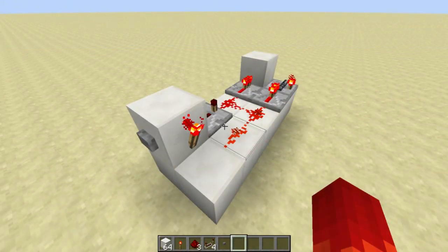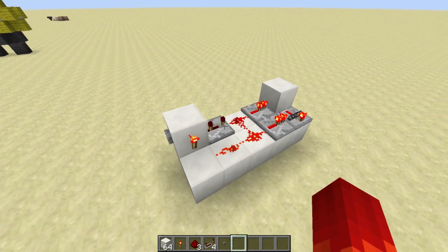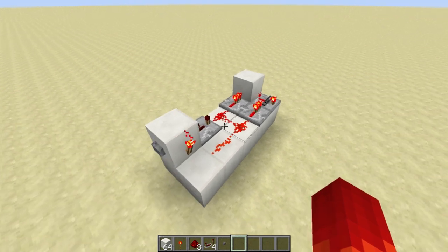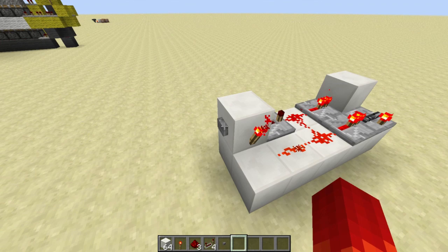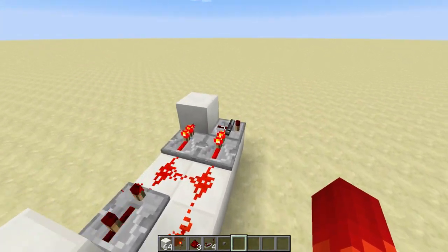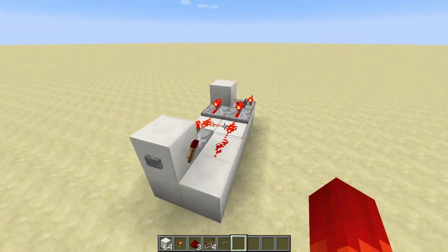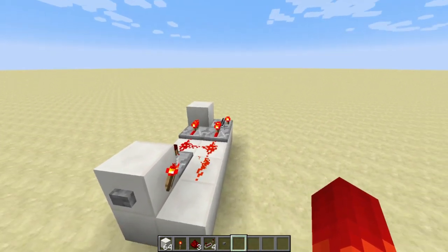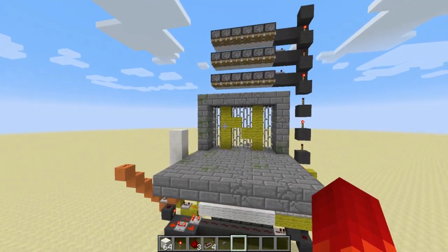The first T flip-flop we're going to be looking at is a redstone-only variant. This one is awesome because it is rather compact for being only redstone, which is why I chose this one. It is totally silent and updates very quickly. So as soon as we push the button, you can see this is our output repeater here — as soon as we push that button, the output changes. So I've got a castle gate over here.